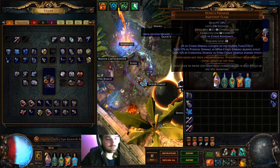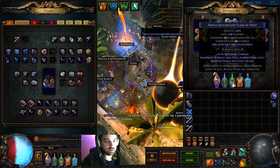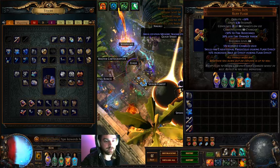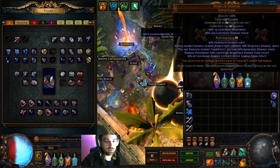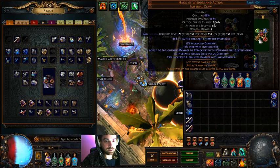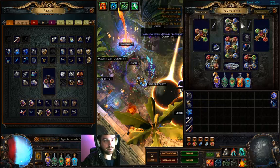For flasks: Seething Divine Flask — get a high elemental damage roll. Quartz Flask is for delving. Curse removal is what works. Remove Freeze on your movement flask. I like having extra charges, though increased duration works too. Dying Sun — get this as soon as possible. It was about 2 Exalts when I bought it; they're only worth a couple Chaos now, so easy to pick one up with Penetration. Not like in Legacy League when they were 3 Exalts with a Penetration roll. Double corruptions on the claws would ideally be attack speed and Culling Strike — that would be a major boost, and pretty close to time to do that.